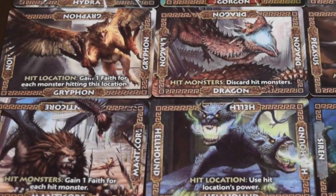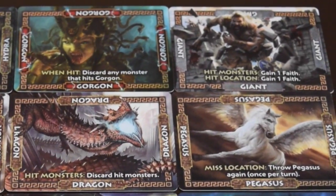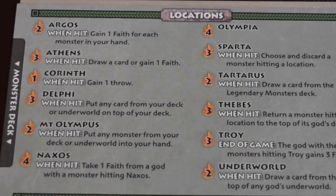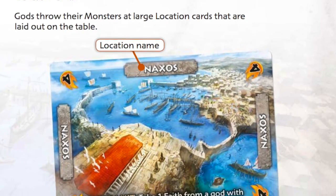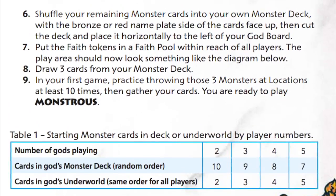The cards are of fine quality and hold up well, considering they will be repeatedly tossed across the table. The godboards are like walls of text, providing a glossary that feels unnecessary and too irritating to use. The rulebook spells out the information well enough, although there are 24 pages of information for a rather simple and straightforward game.